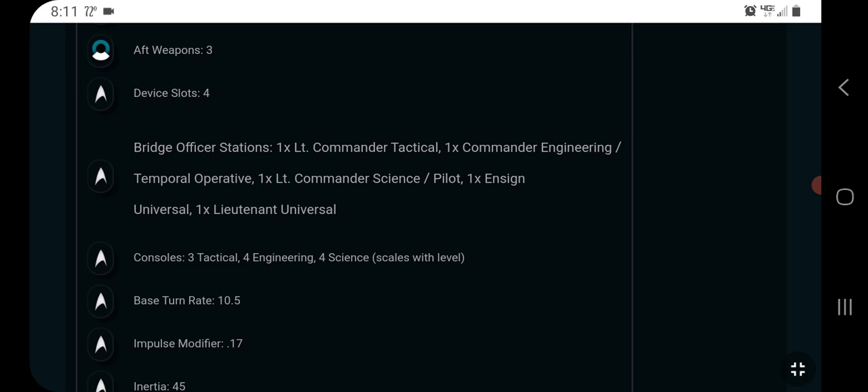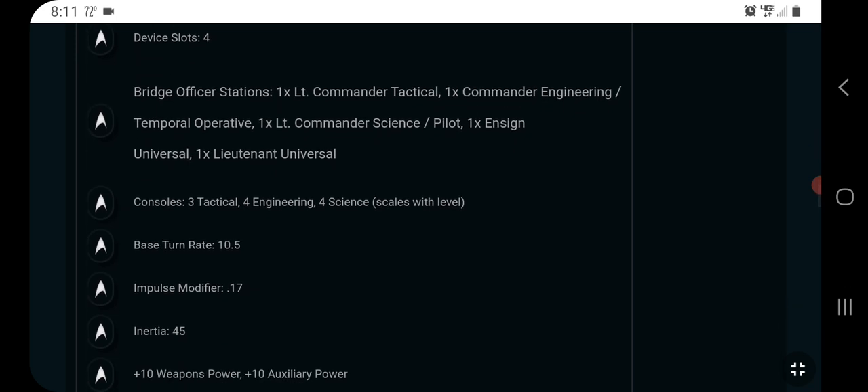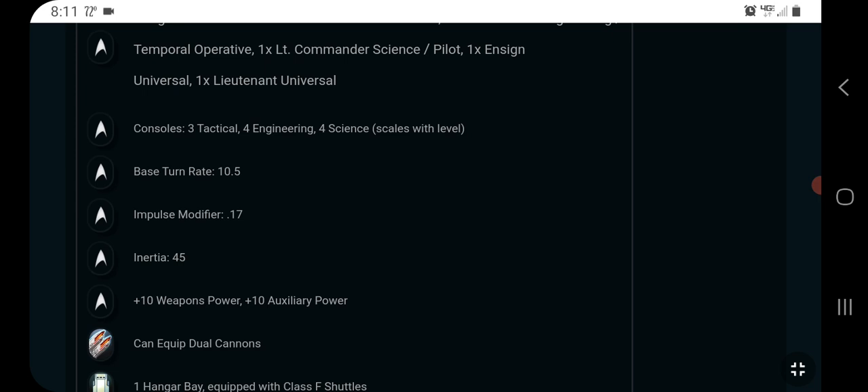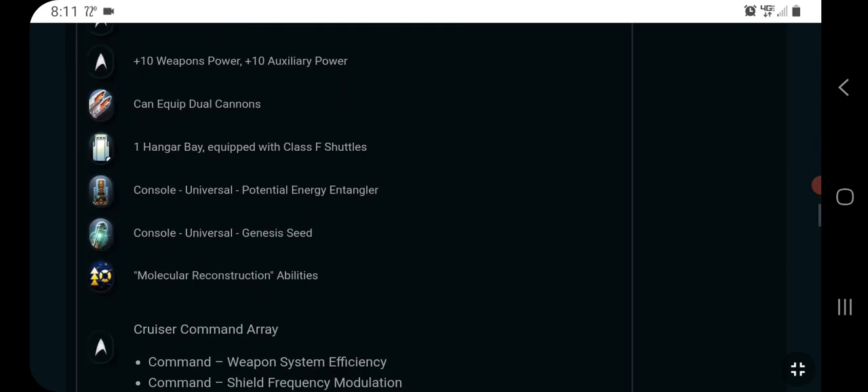It has a Commander Temporal Ops, a Lieutenant Commander Science Pilot, an Ensign Universal, and a Lieutenant Universal. So it is Temporal Ops primary, Pilot secondary — not really sure what you'd do with that on a cruiser, but the roleplay is definitely there. You can get Recursive Shearing 3, which is a pretty powerful ability, and Pilot seating is mostly for fun. It has three tactical consoles, four engineering, and four science, with a turn rate of 10 — not bad for a cruiser — an impulse modifier of 0.17, inertia 45, +10 weapon power, and +10 to aux.